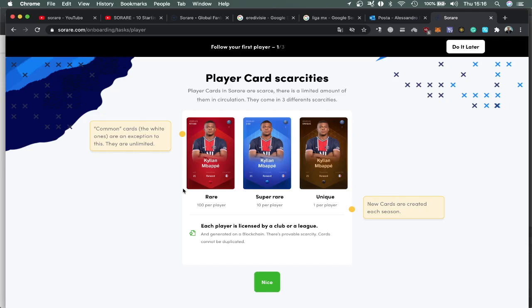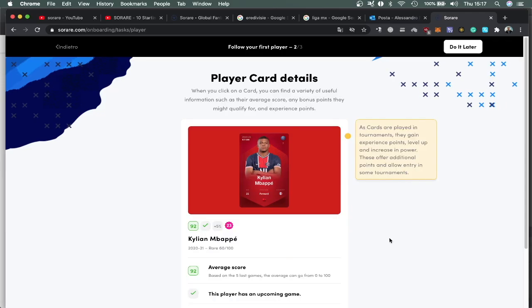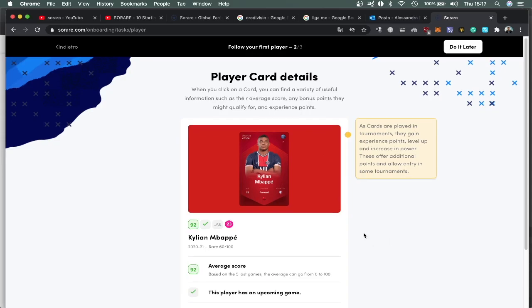Then we have a blue card — it's a super rare, and there are only 10 copies of that. Then we have the unique card, which is brown, and there is only one card. The rare cards are a bit cheaper, super rare are medium priced, and unique cards are very expensive. The score shown, like 92, is what the player got in the last game. Rare cards have a +5% bonus, super rare have +25%, and unique cards have +45%. The number 23 here means you can line up this player in the under-23 competition.